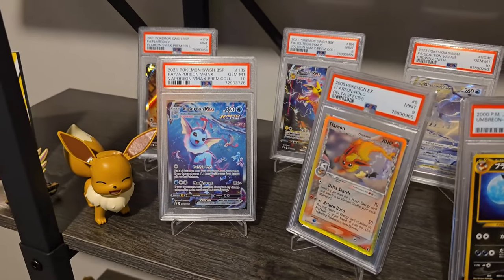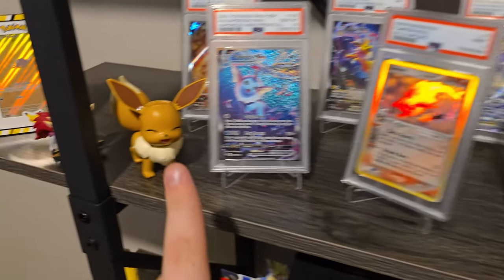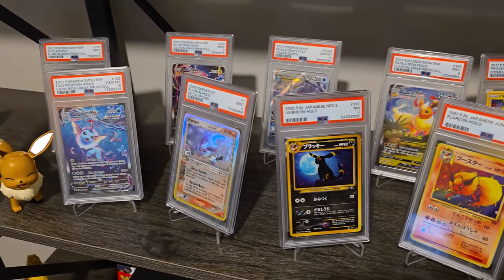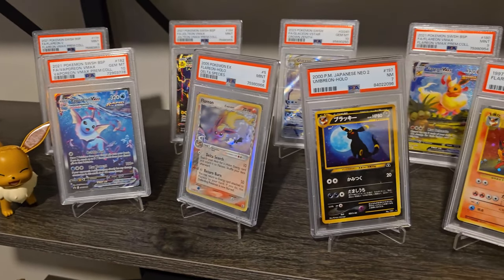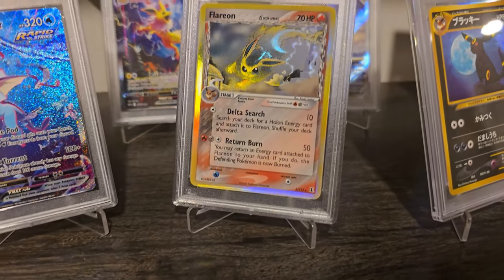As you guys know, I love the Evolutions, specifically Vaporeon and Umbreon. You may notice I actually don't have my CGC Pristine 10 here — that's because it's off-grading with Beckett soon. We're going to see if we can get that black label because it looks perfect. The theme here starts with Eevee and then spreads off into the Eeveelutions. My favorites being in the front here — I absolutely love this Delta Species.